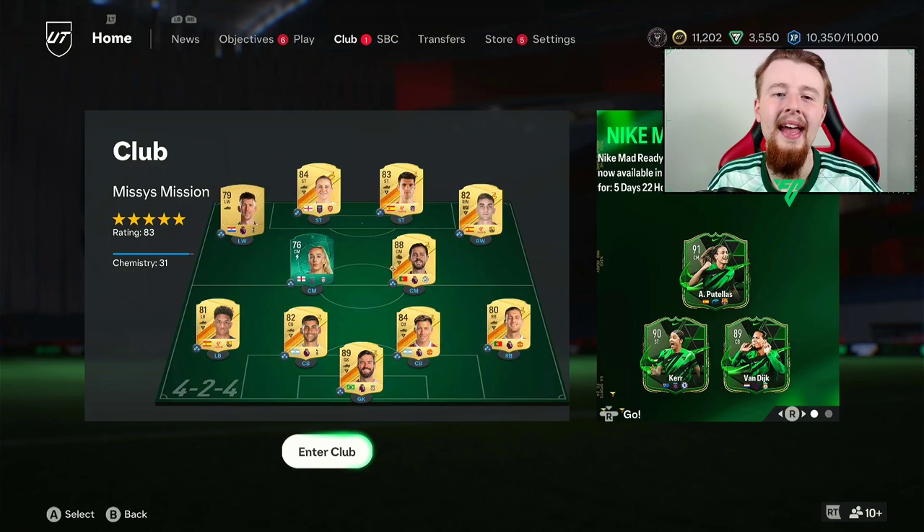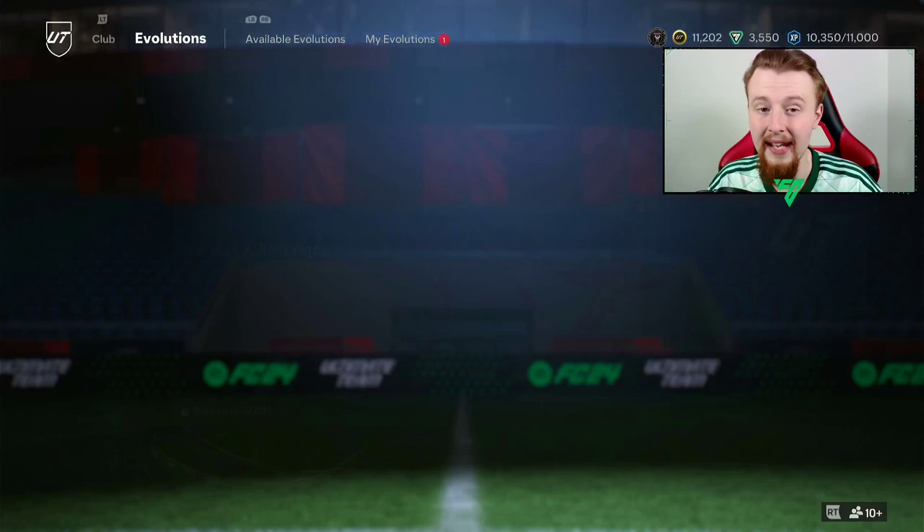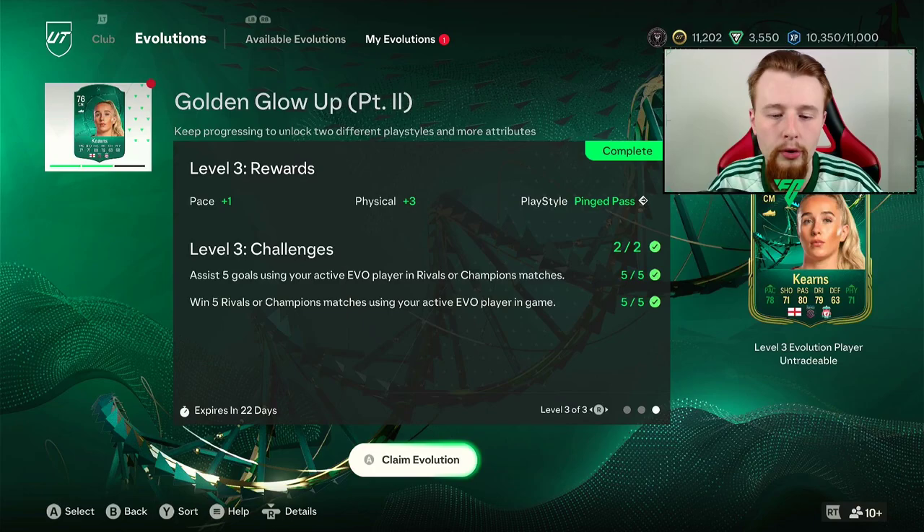We're starting off with obviously claiming Missy Bo Kearns. As I said at the end of yesterday's video, we needed to get her upgraded and I have done so. It has taken a bit of time. Thankfully, these rival games seem to be a little bit easier to do. I think we played 6 or 7 and we won 5 of them, so it wasn't too bad. What it does mean is we're going to get a 1-pace, a 3-physical, which isn't too bad, and then a pinged pass as an extra play style on Missy, and we also get a plus 2. That means our 74-rated Missy Bo Kearns from the evolutions has now finally been upgraded, and this card design looks absolutely fantastic.